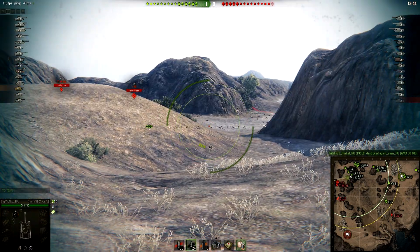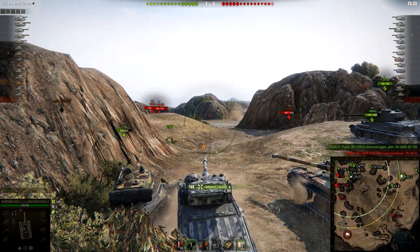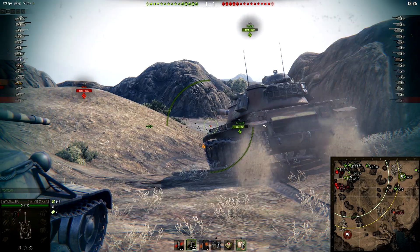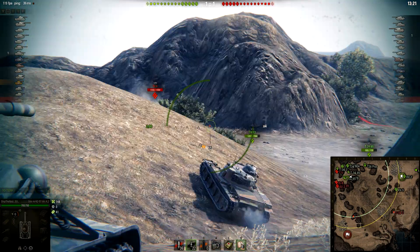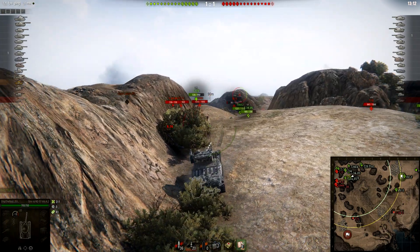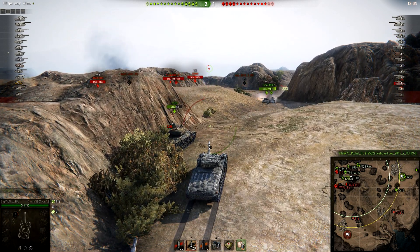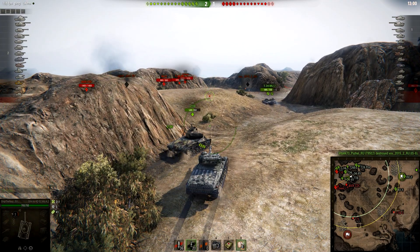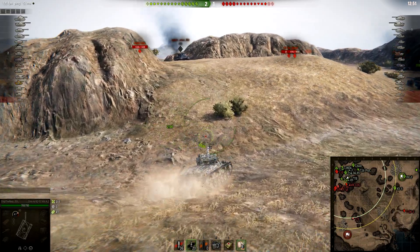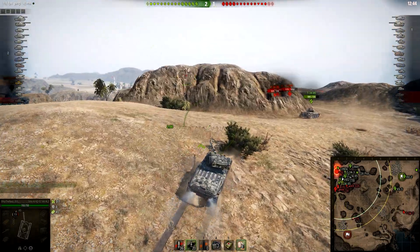First shot, critical hit, no damage done. He's a Dino-6 also trying to go over the hill. I'll try to keep him tracked then go back to reload. The reload speed for one clip is actually pretty good with all the equipment and boosting — food, consumables, and ventilation. Because it is an autoloader, you cannot use a large caliber tank gun rammer. The only way to boost your reload time is with food, consumables, and ventilation.